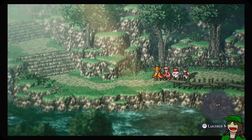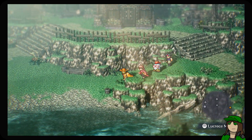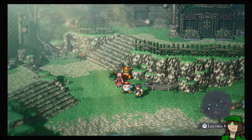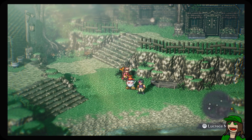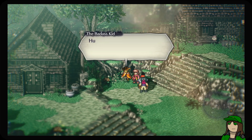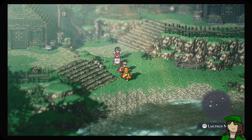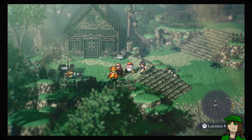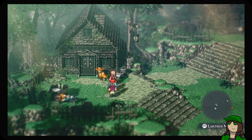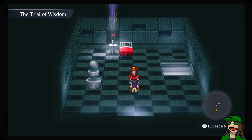Over here we have the Condemned Village. Oh, some grass — I need this, I don't have any healing items. It looks like someone's there; let's just not bother them for now. A trial of wisdom, huh? Floating geometry.